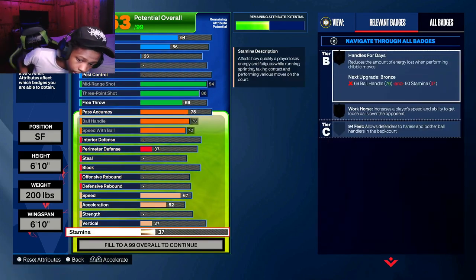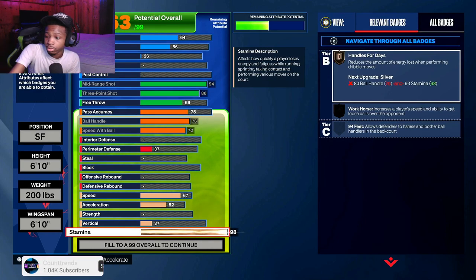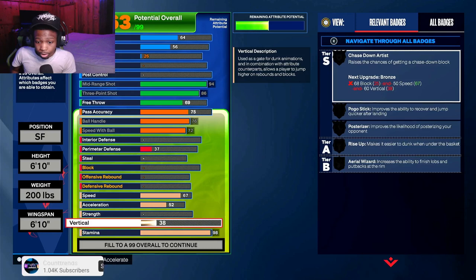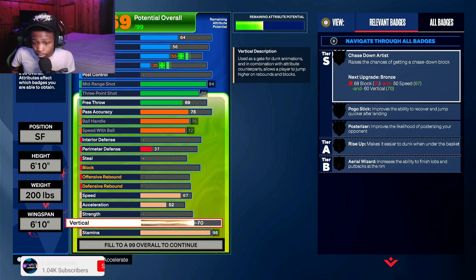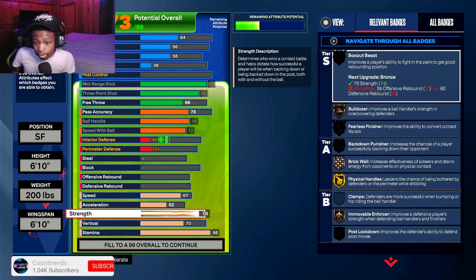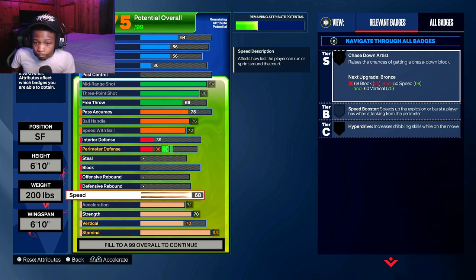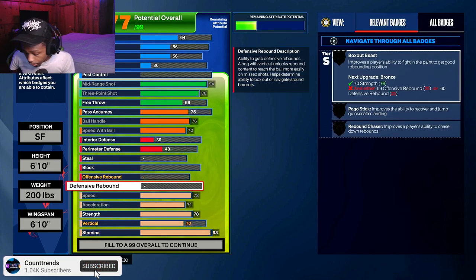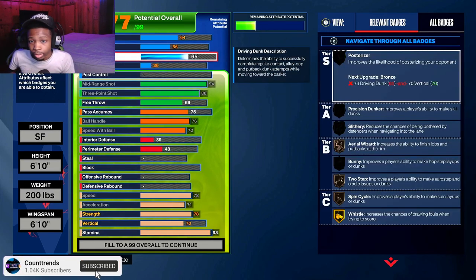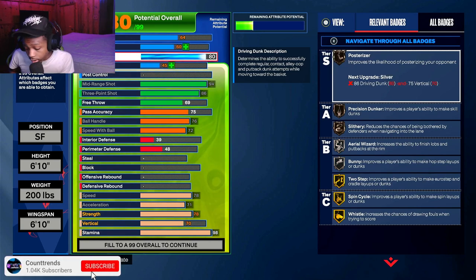Now for the physicals: we want 98 stamina, a 70 vertical, and 78 strength — I think it maxes out at 79 but we're going 78. We're going highest vert and highest speed. For the driving dunk, we get an 80 driving dunk. Make sure y'all copy all these down — these stats are already looking OP and we haven't even touched the defense yet.